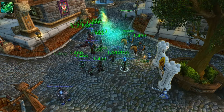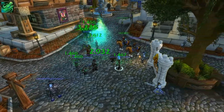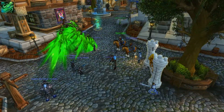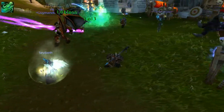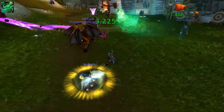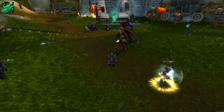This first ability is called Breath of the Serpent, and this causes your Jade Serpent statue to breathe healing mists towards you, healing any allies in that cone for 25% of your spell power every one second. This healing will be split evenly between them, and it will last for 10 seconds with a 1.5 minute cooldown. As you can see, it's pretty much just a barrage of green shiny coming at you — I think this ability looks amazing.